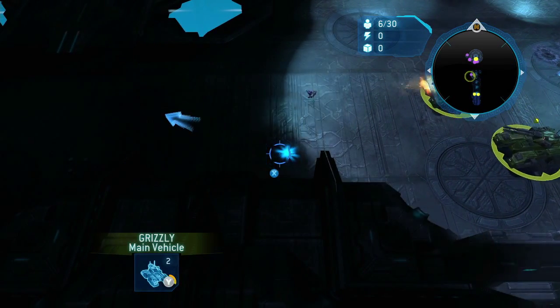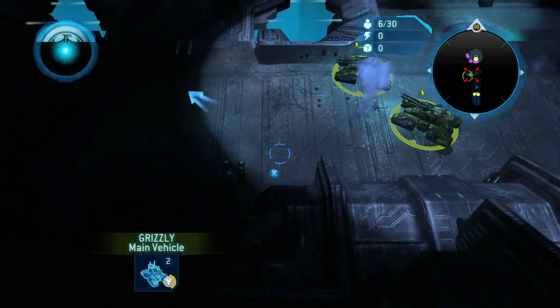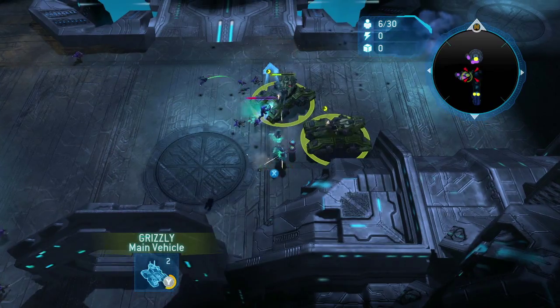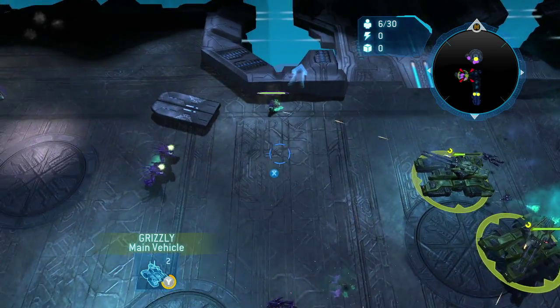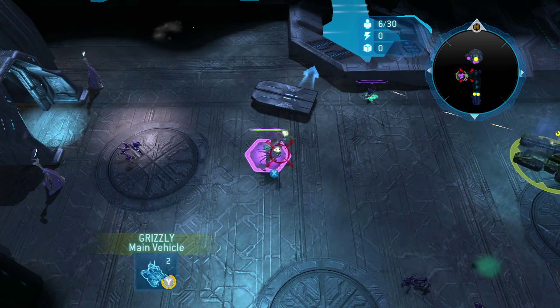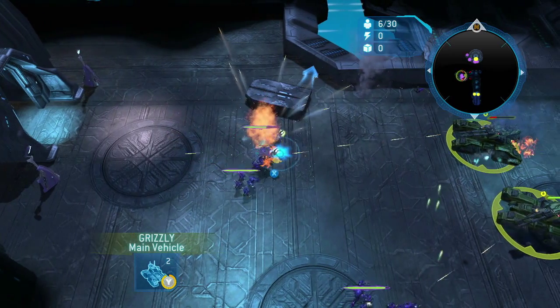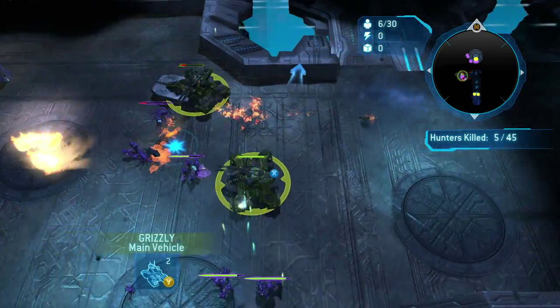Just keep driving through. Hunters are obviously going to be your top priority whenever you see them. Take advantage of the canisters whenever you find them — they don't seem to hurt you, just the Covenant. Hunters are always your top priority; they do hit hard. My Grizzly on the top right there is already very close to going down on health.